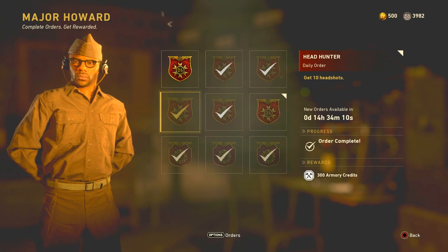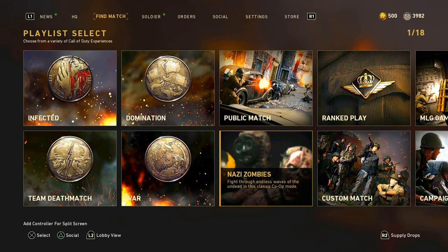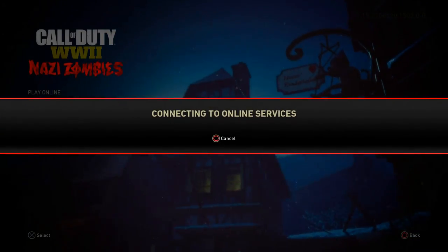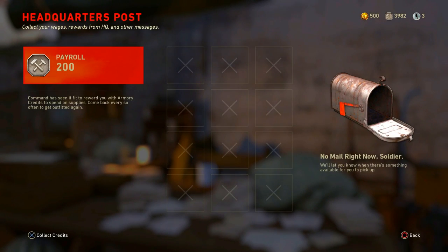This is gonna be a quick video. Next, you probably did not know this, but you can actually go to Nazi Zombies — zombies, whatever you call it. You go into supplies, you go into mail. You get 200 armory credits every four hours, and you can come in here up to six times a day to get up to 1,200 armory credits a day just from zombies.